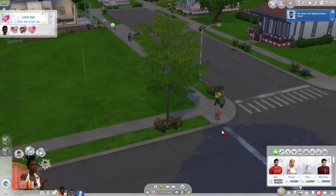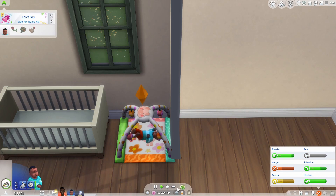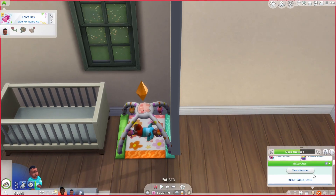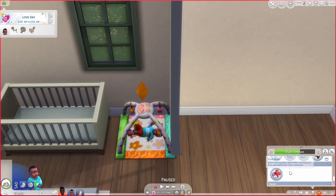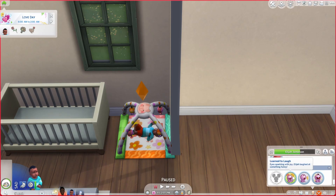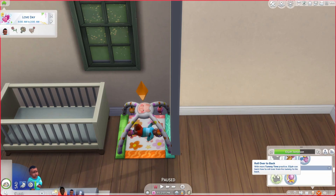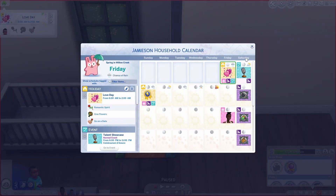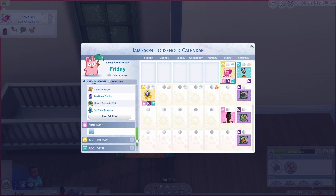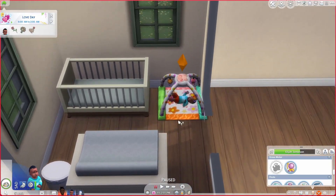Bob is asking us out on a date but no, we're busy trying to get another donor. Also, I forgot but Elijah actually unlocked two milestones off-camera — he learned to grab and he learned to lift his head because we did some tummy time. He also learned to laugh, or maybe he already did. So we need to do some more tummy time, and we'll unlock two more for gross motor and one more for fine motor, then we can age him up. But his birthday — wait, that's not his birthday, that's Cleo's birthday today.